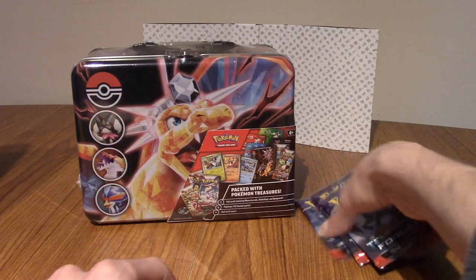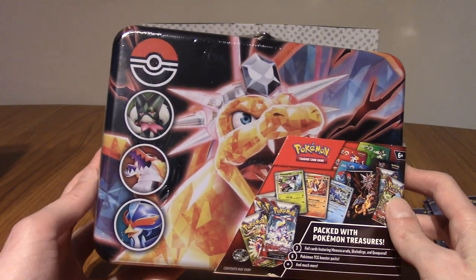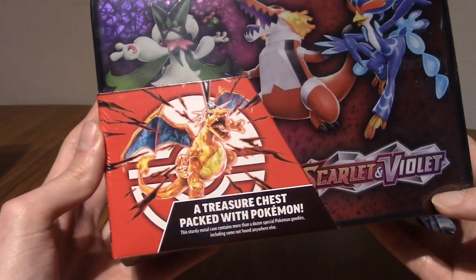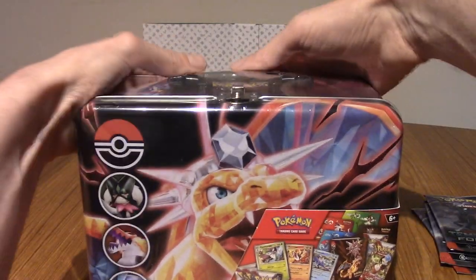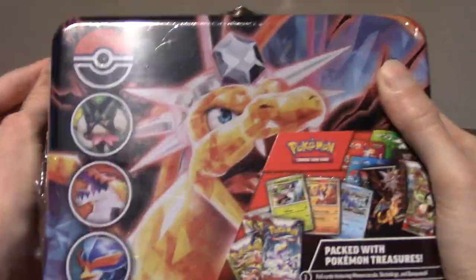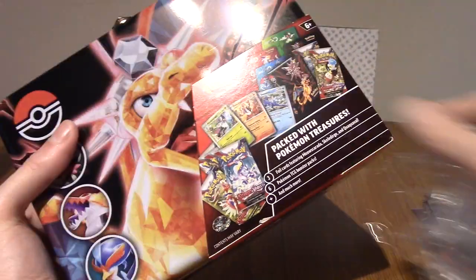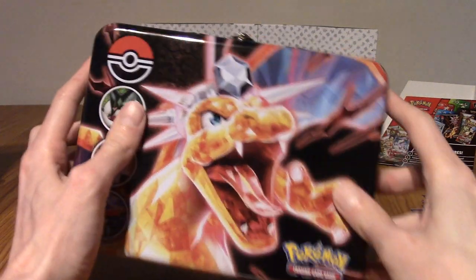So today we are going to open up three packs of Temporal Forces, which I'll put to the side, and then this - a lunchbox collection chest. I can't remember which set it's called - it's Obsidian Flames. They did also have the base set Scarlet and Violet collector's chest, but I kind of like the look of this a little bit better, and I like the evolved starters more than their first forms. Obsidian Flames has some really hype cards to pull for, and I've opened so many Scarlet and Violet base packs already.